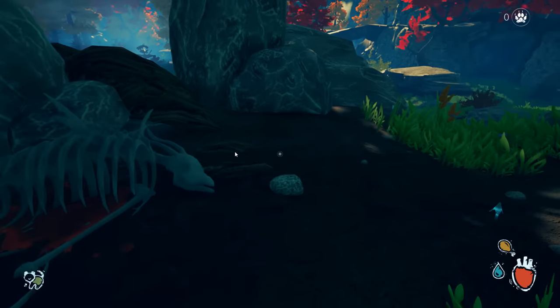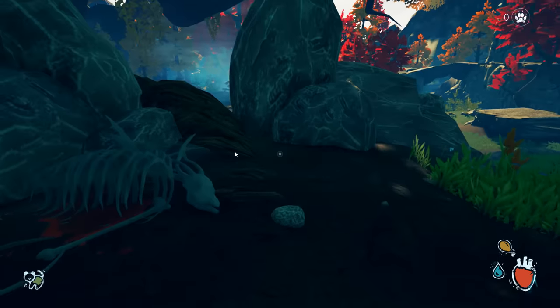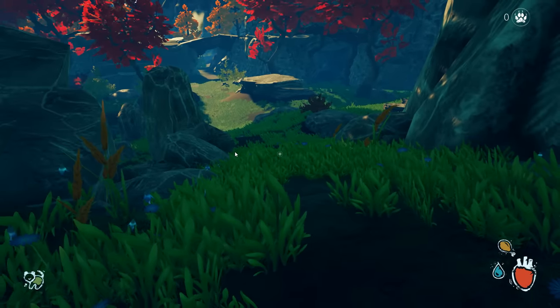Press B to crouch behind trees and bushes to get close to your prey — they will flee if they see you — and hold right trigger to sprint. We've got some sort of big skull here, I hope that's not like my brother or something, and I am making these horrifying noises. I don't sound very old — I sound like a very young tiger. So we can yell here.